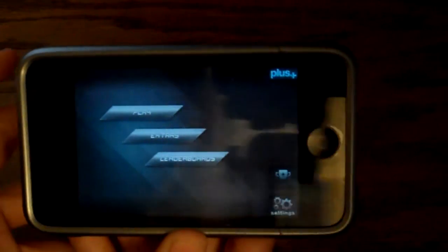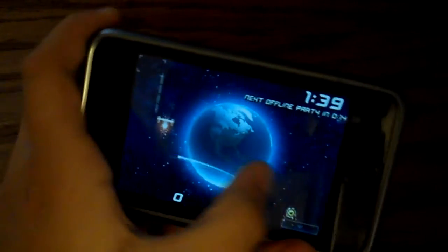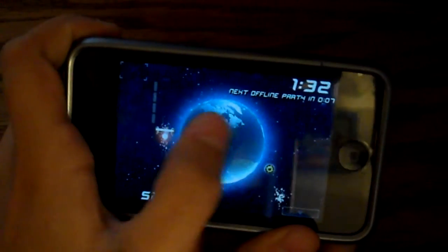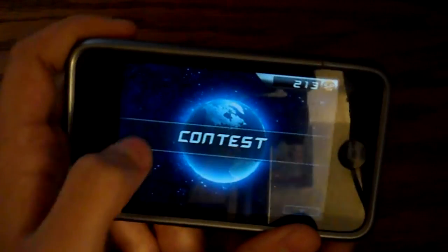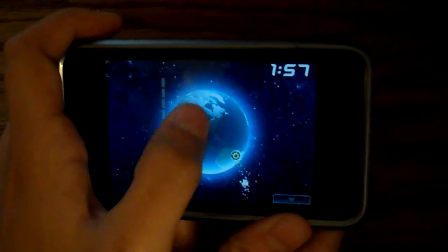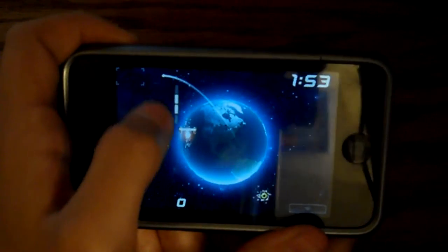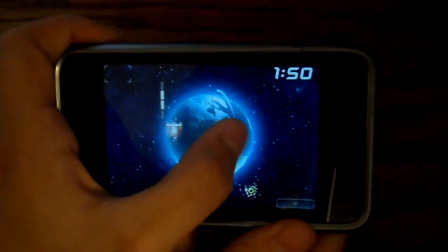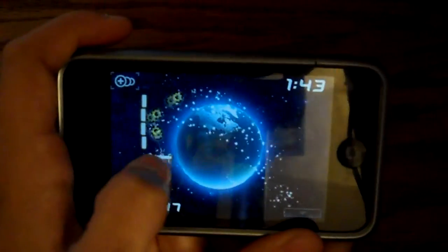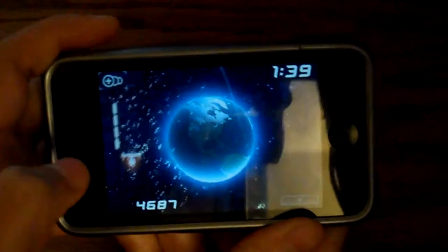This game is Star Dunk Gold — it is $1.99 in the app store but it's a really fun game. You're greeted with play, extras, and leaderboards. This game is better if you have an online connection. Basically you have your ball and you get it to the right angle so it goes in the basket. On the backboard you have lights and once you get them all they give you a bonus. You get three balls to shoot. That is Star Dunk Gold — check it out.